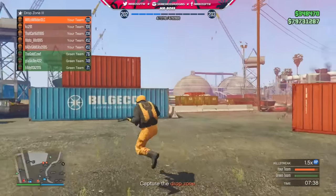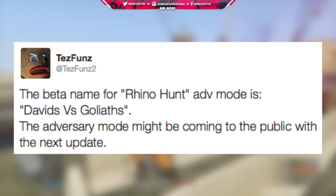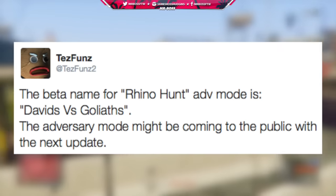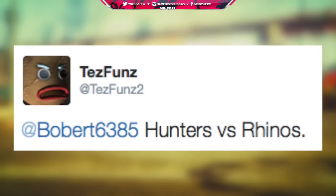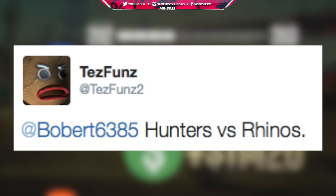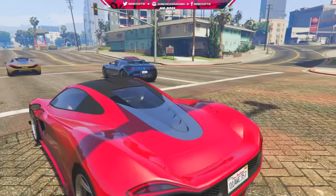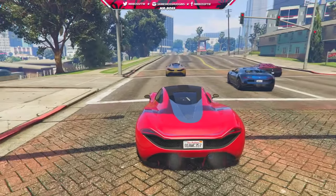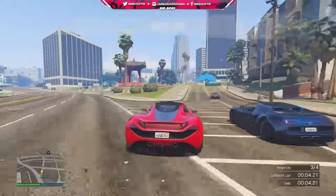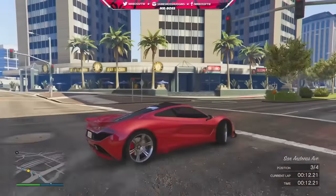I also wanted to clear up something regarding content we may see in the next update — specifically the adversary mode called Rhino Hunt. FunMW2 told us it used to be called David versus Goliath and that it's probably coming in the next update. Based on FunMW2's reply to someone, that adversary mode is going to be Hunters versus Rhinos, meaning Rhino tanks versus Hunter helicopters. There isn't actually a Hunter helicopter in the game, but there is the Savage, which is modeled after the Hunter. So my best guess is it'll be the Rhino tank versus the Savage helicopter — an adversary mode featuring two high-powered vehicles.